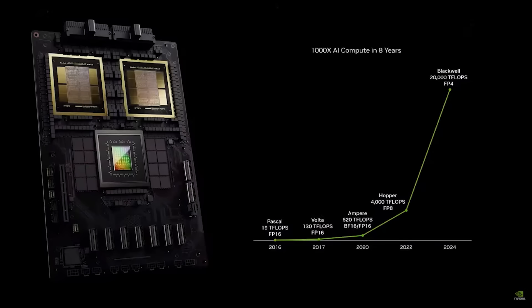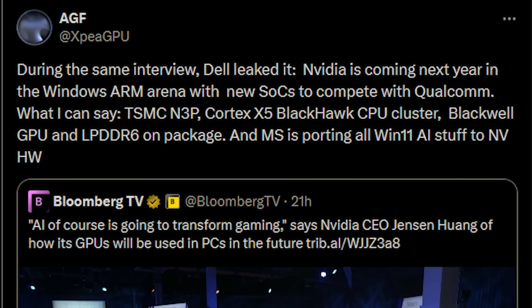A day or two ago, there was a rumor floating around that NVIDIA, as well as Dell, were hinting that NVIDIA are going to be producing a SoC of some description for the AI PC market. AI seems to be in everything right now — quite frankly, the acronym is starting to bug me because it's being incorporated into stuff where I just want a dumb tool. Anyway, multiple reports online seem to confirm this, and XPEA on Twitter has provided additional confirmation. According to their information, this will be comprised of an ARM-based Blackhawk CPU, an RTX GPU, as well as LPDDR6 memory.